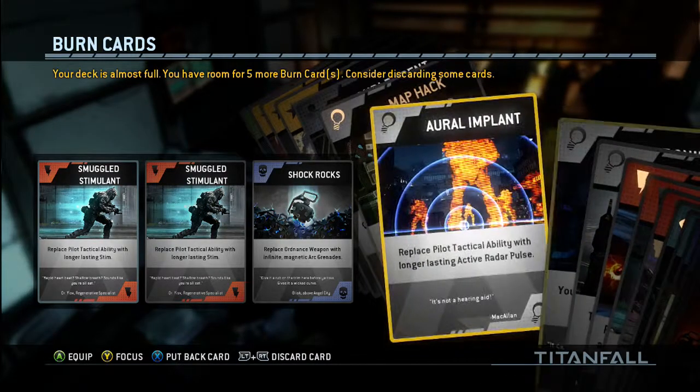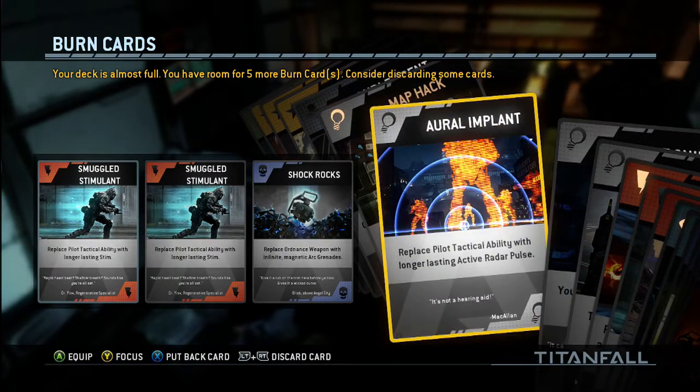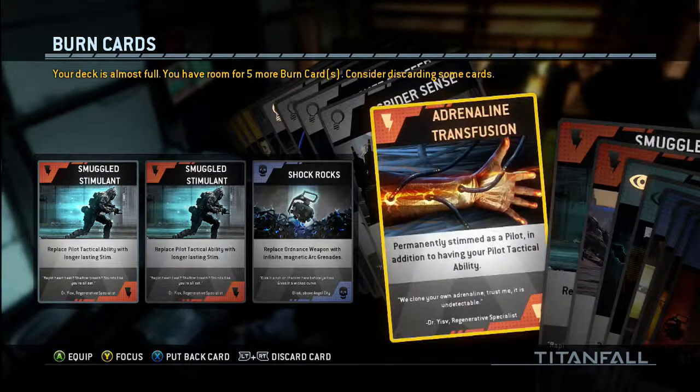Then you have these map ones which are pretty much just like helper ones. This one fully maps the area, this one replaces a pilot tactical ability with a longer-lasting active radar pulse, and then you automatically generate active radar pulses. And with spider sense, there's an audible warning when enemy players are nearby. So you can see what those do.